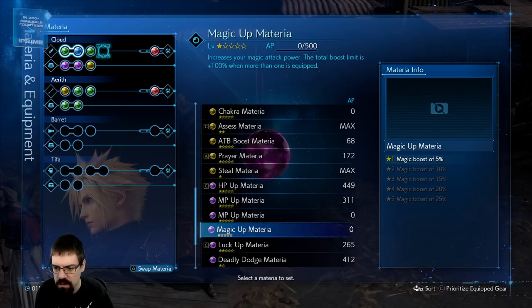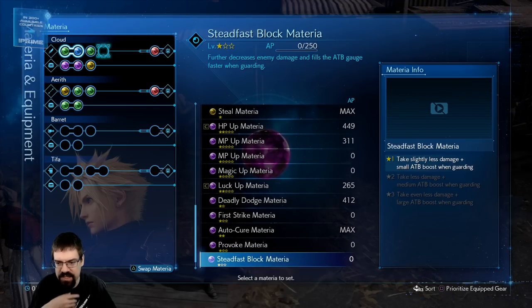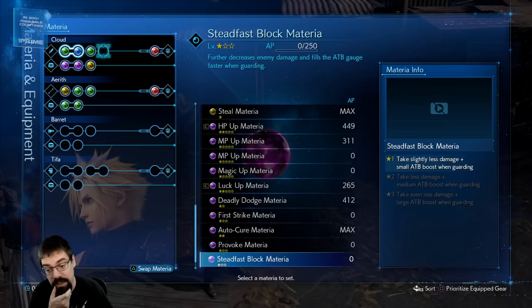What is magic up? What is straight up magic boost? Oh, that's pretty good. I want all of these. Provoke and steadfast block — I like the small ATP boost when guarding.